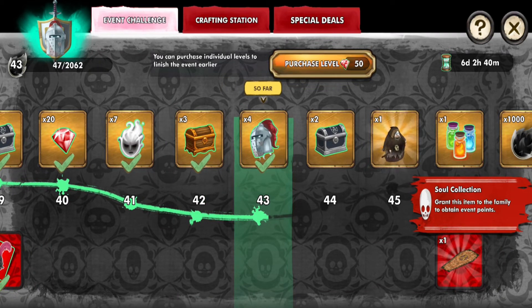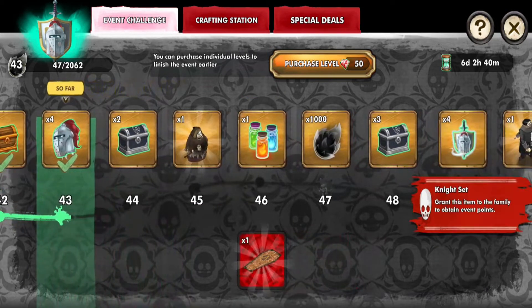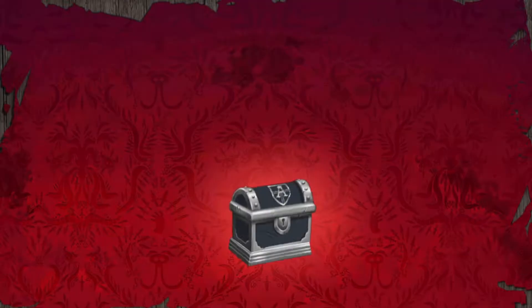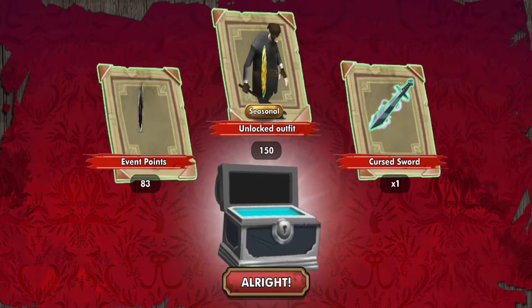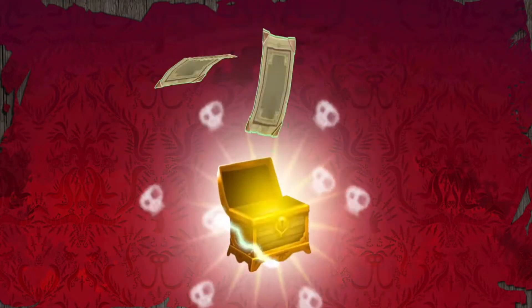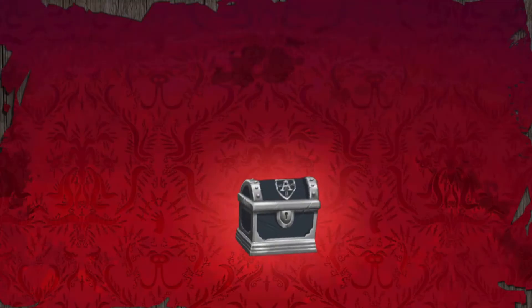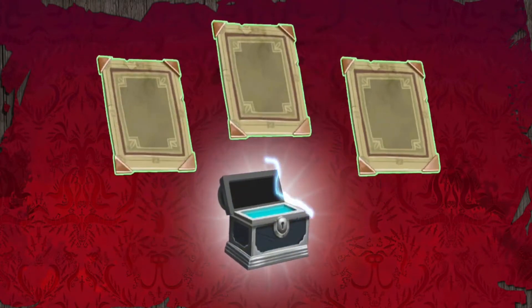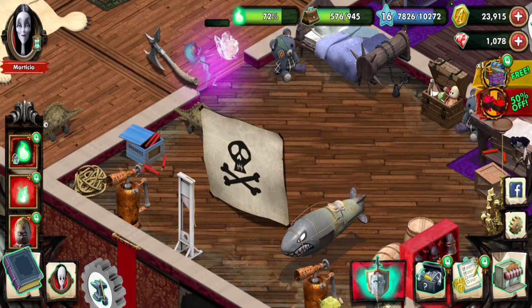A few more levels to get the costumes for the centerpiece and for Grandma — and everything else is just cosmetic stuff we don't really need. So really it goes up to 425 and then if you get Gomez's skin it's like 'why even bother going to the end?' Because what's the purpose? Nothing — there's no reason.